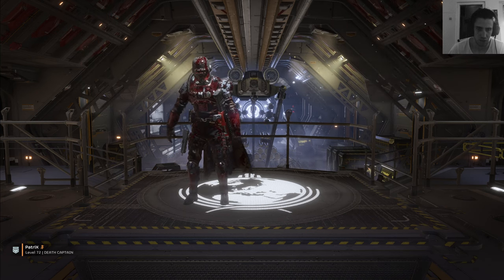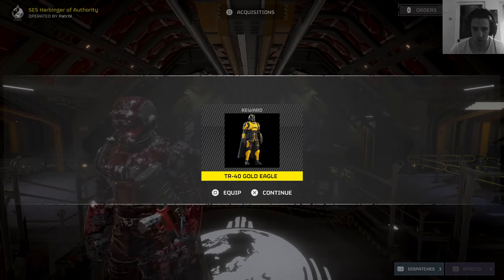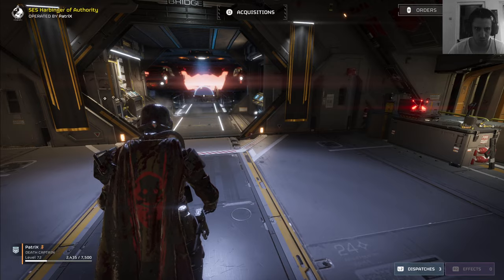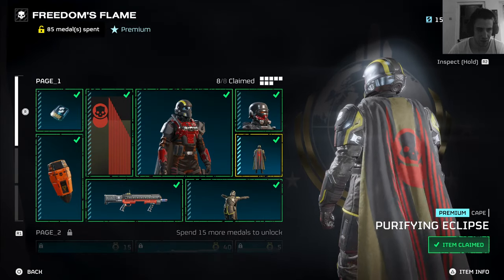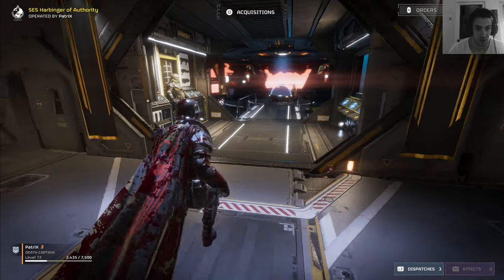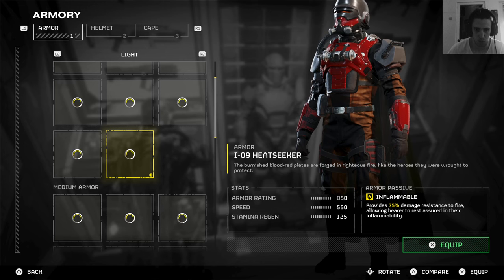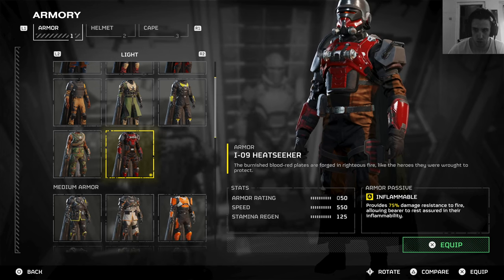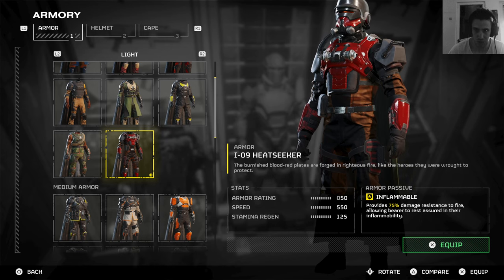Flamethrower — I've seen the flamethrower. Welcome back, well done. Gold Eagle. That's from the update I believe. Spend 15 more to unlock — it's glitched. What do you want from me? Good job. What's the passive? The burnished blood-red plates are forged in righteous fire like the heroes they were wrought to protect — provides damage resistance to fire. Yeah, that makes sense.